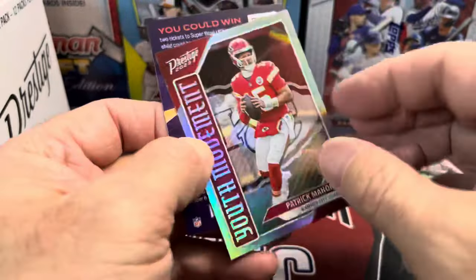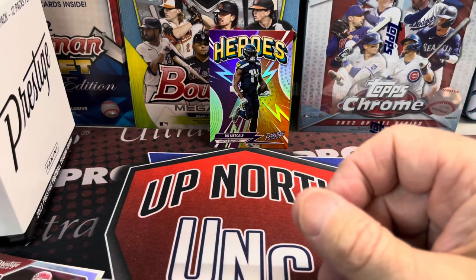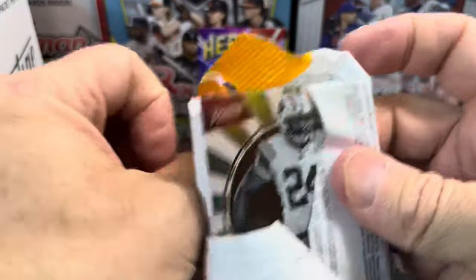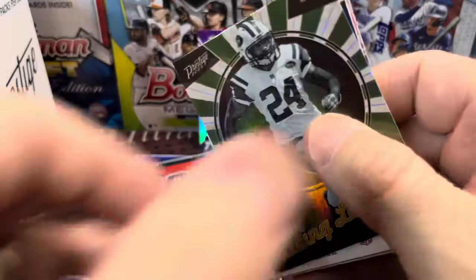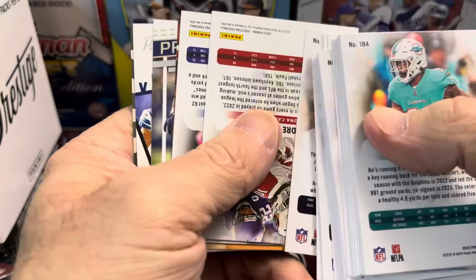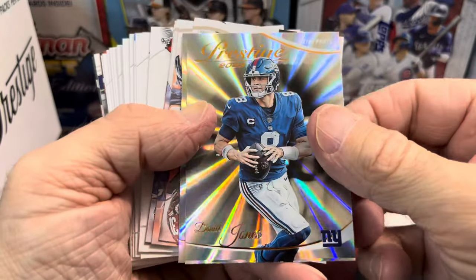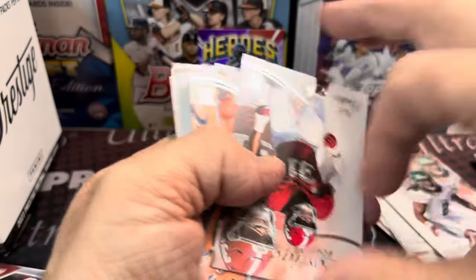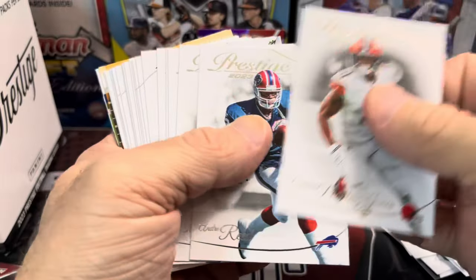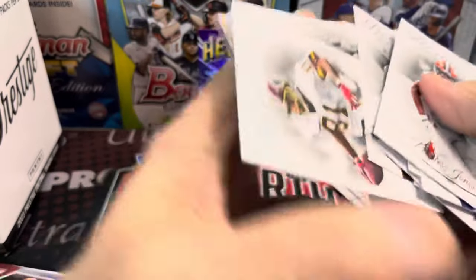Here's a Patrick Mahomes — I thought it was an autograph — but no, just an insert: Youth Movement. Here's an Eli Manning Starburst. The Starbursts do look really nice — I always liked this parallel. And then a DeAndre Hopkins. Then we have some rookie cards followed by a big stack of base. So if you want to build a set, this may be the way to go.